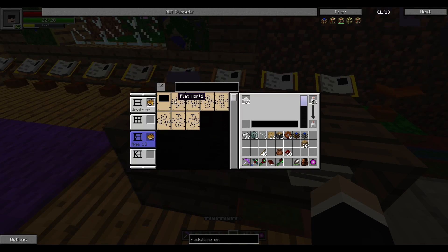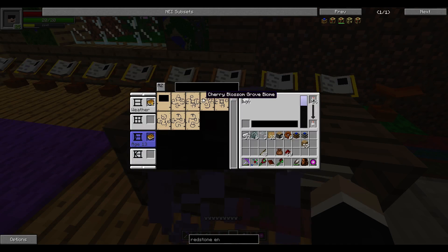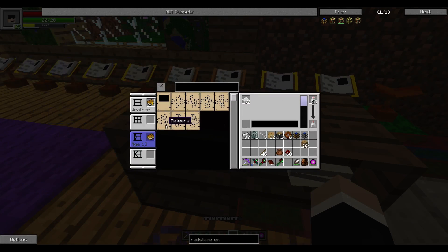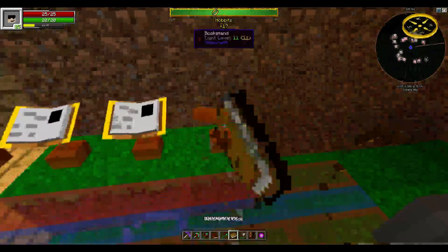This is what I put into it: a flat world with no weather, cherry blossom grove, normal sun, meteors, no seas, and endstone block. I wasn't concentrating on syntax - I basically wanted endstone and I got it. Let me show you what that looks like real quick.